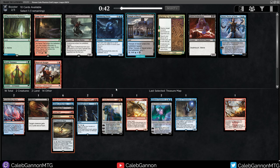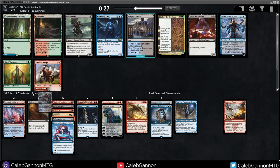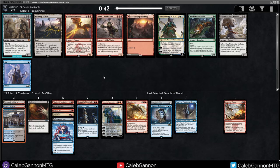Temple of Deceit versus Narset. Narset — this is not Vintage Cube, so Narset's not the most absurd play, but it is still very good. The downside of Narset is it's double blue on turn three, and my mana is very sketchy right now. A lot of my blue is like six and seven drops, so I think I'm actually going to take Temple of Deceit over Narset just to make sure I can cast my things.